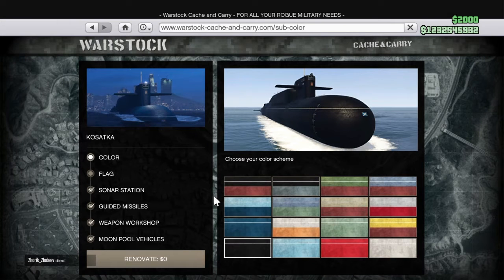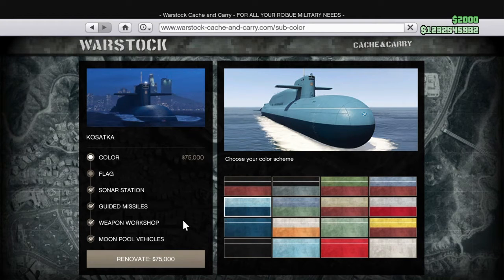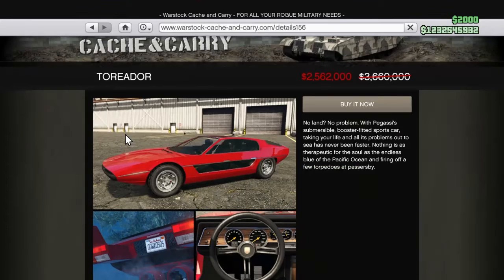Let's get straight to the vehicle discounts. So you've got the submarine — the Kawasaki, I think — well, it is, but I don't know how to pronounce it — which is 30 percent off. It's just a submarine. Okay, and now you've got the Total Unsolved for 2,562K.